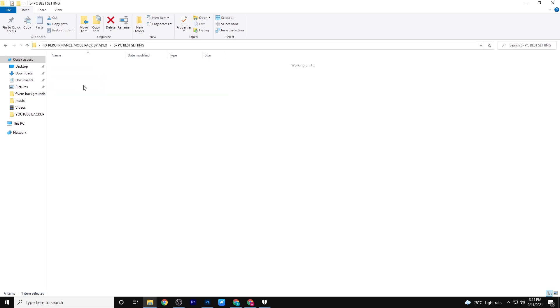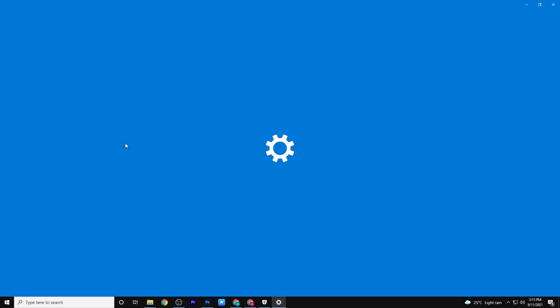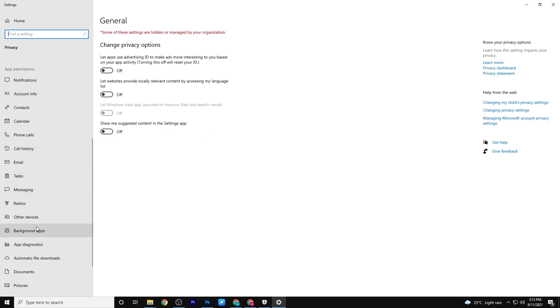The fifth step is the best PC settings, in which I stop all the useless things running in the background to make your PC faster.